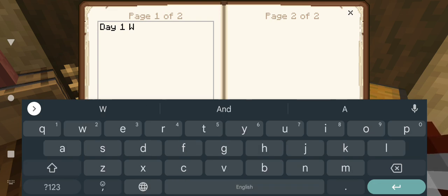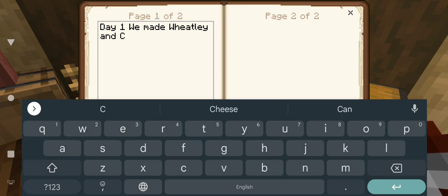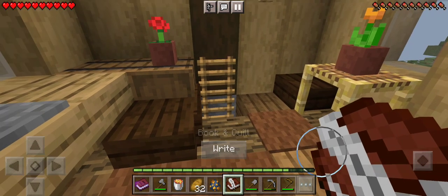So day one - we made Wheatley the wheat machine, Colby the coal machine, and Dirtly the dirt machine. Wheatley, Colby, Dirtly. Okay, so we're off to a good start. What else can we do here?